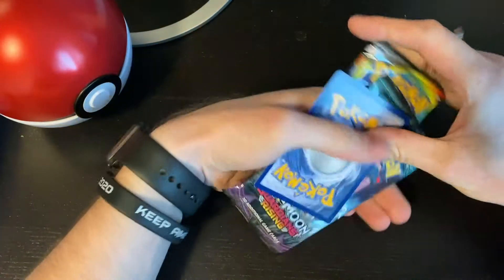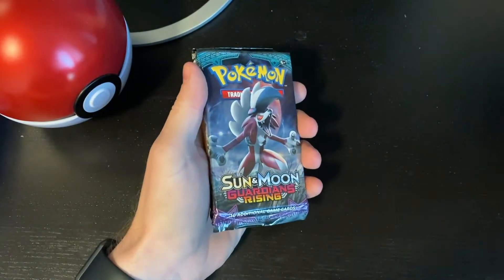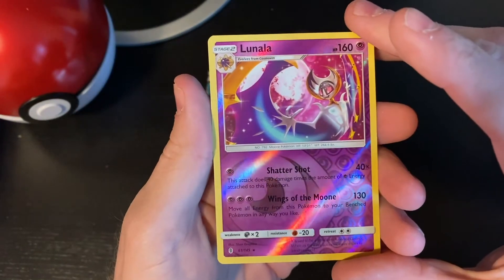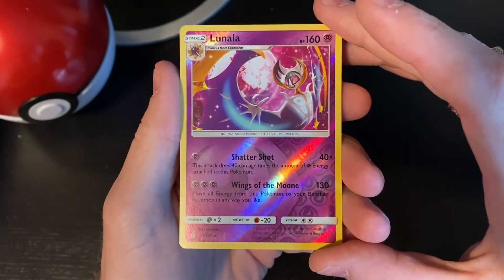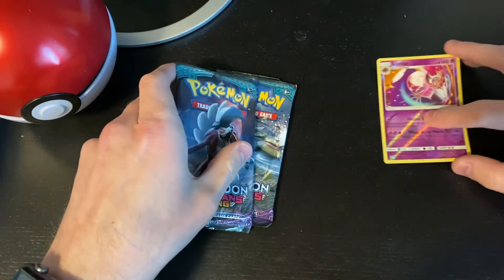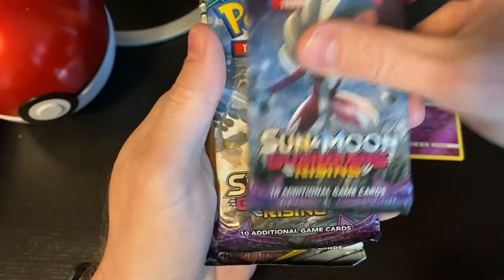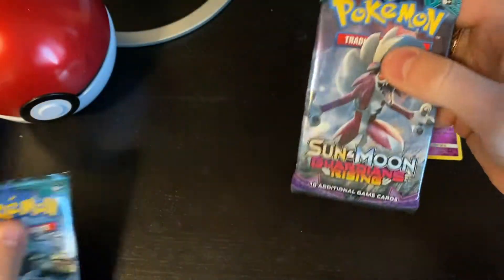Alright, so the first rare or foil promo card is going to be... a reverse holo Lunala! Cool, sweet - that's my first one. And it looks like it came with Sun and Moon Guardians Rising, Guardians Rising, and Cosmic Eclipse.